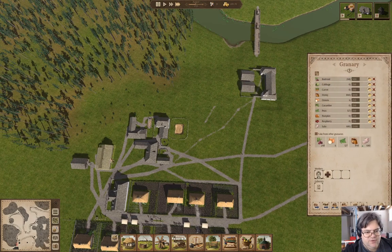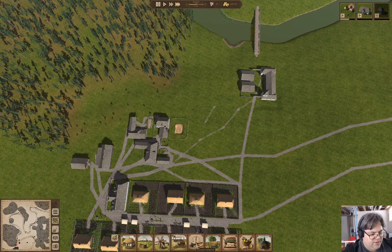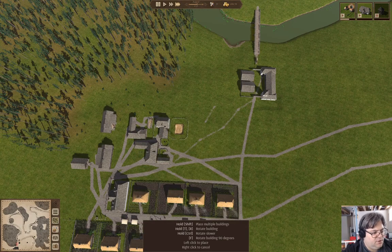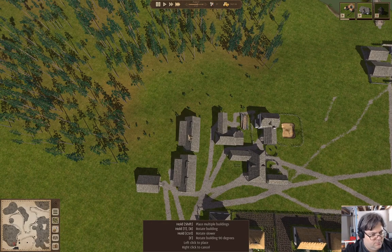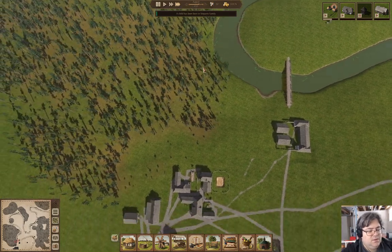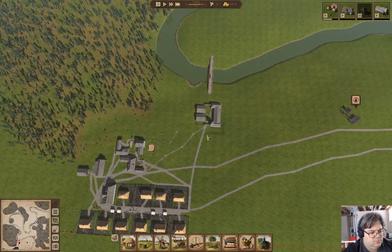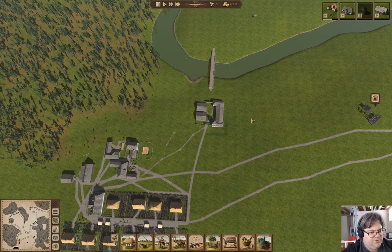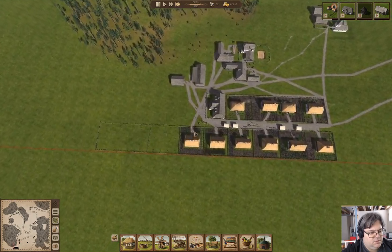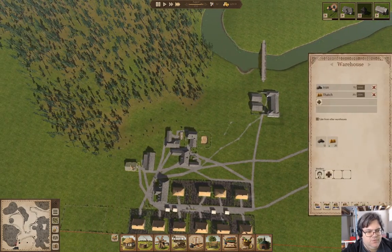Stuff is coming in. Let's grab another granary and stick it right here. A child has been born - wow. We're going to need more houses. Cluster them around the trading post maybe? Do I want to put more with yards? That's a question too.